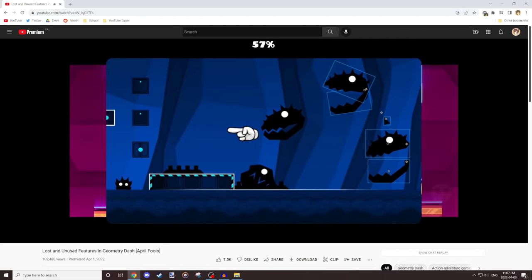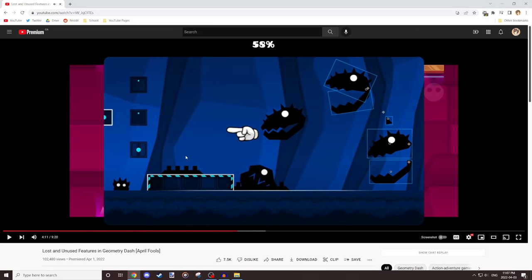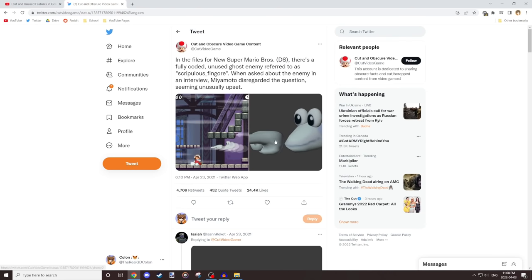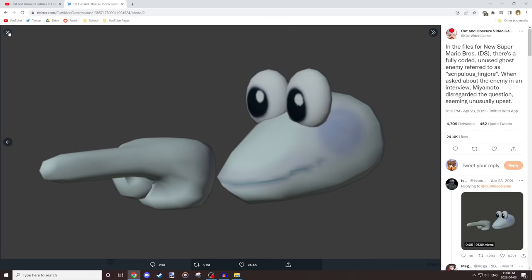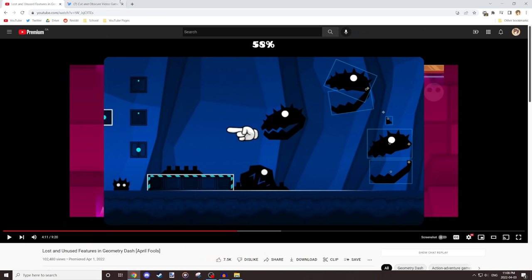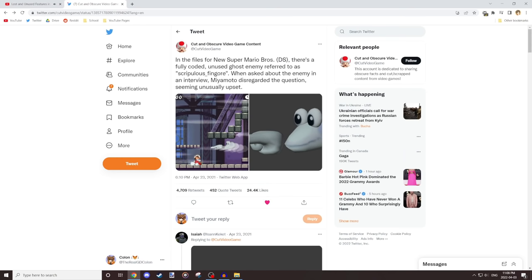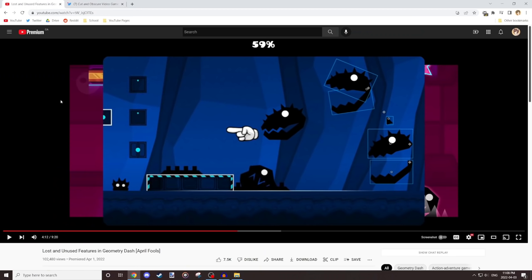The mysterious screenshot 'leaked on the site' is completely a reference to Scripulous Fingor — a fully coded enemy in the files for New Super Mario Bros. I basically copied what was written about Scripulous Fingor word for word, including 'when asked about the enemy, Miyamoto disregarded the question, seeming unusually upset.' I'm glad a lot of people caught that reference because I didn't expect anyone to get it. The actual art here was done by Radley, who makes a lot of cool custom icons — some are coming in 2.2.